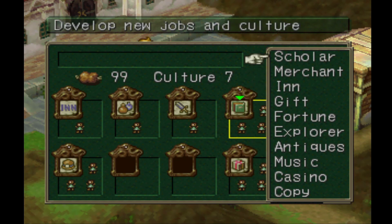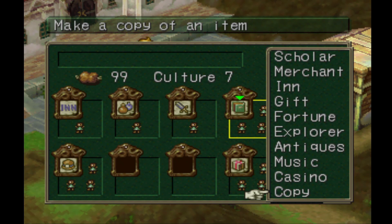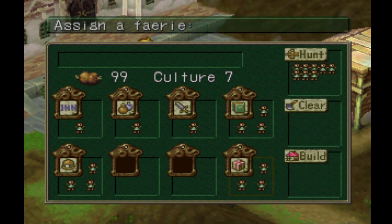We now have all the jobs available. Copy — I'll be using that later; it's very good, so the earlier you use it the better. The first thing you want to do is make sure you have three fairies with full red bars, make sure the exploration job is available, and make sure you set up an inn. Once you do that, set your fairies — then you're free to leave.